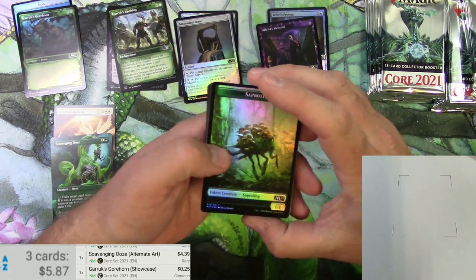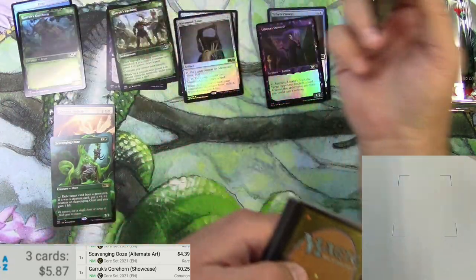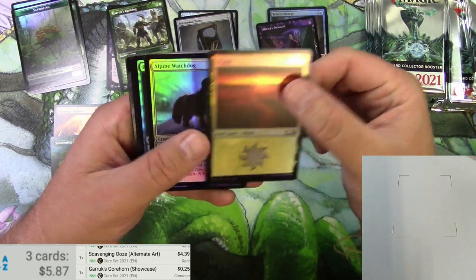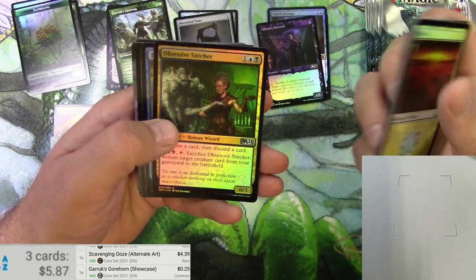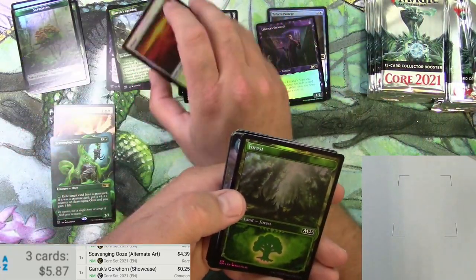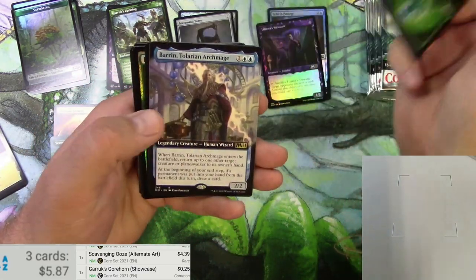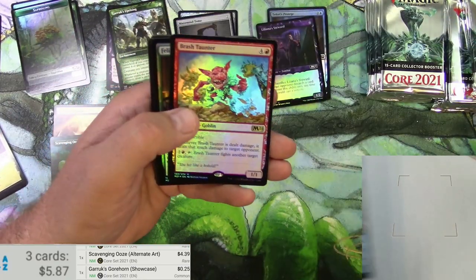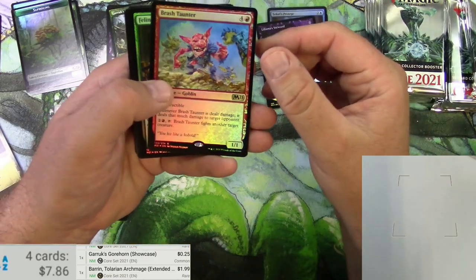Probably hang on to that. Got a Sapling with a Beast - they're essentially backwards when they do that. Full art planes with a reprint planes art. Got a Watchdog - this set's all about dogs and cats, right? Dogs and cats living together, mass hysteria. Tutelage. There's a Forest - I'm a sucker for these basic lands and the different arts, I'll be keeping those. Got a Barrin Tolarian Archmage, extended art - he's $1.99. Looking good there. A Brash Taunter.